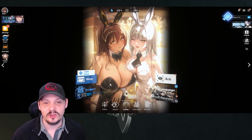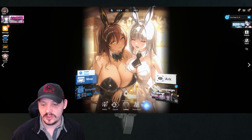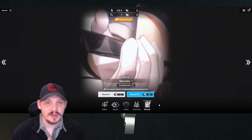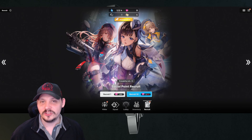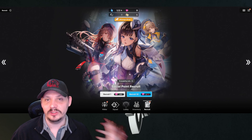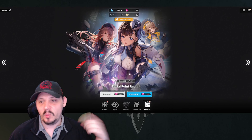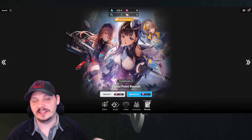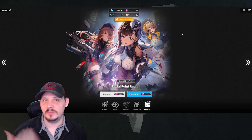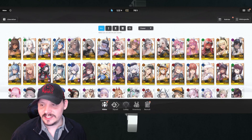Next come down to recruitment. I come here to friendship summons when I need to summon units for liberation. I save my friendship summons to give me two guaranteed multis a week — burning once right after reset and once mid-reset, then saving up for the next week. This helps me avoid consistently burning summons.